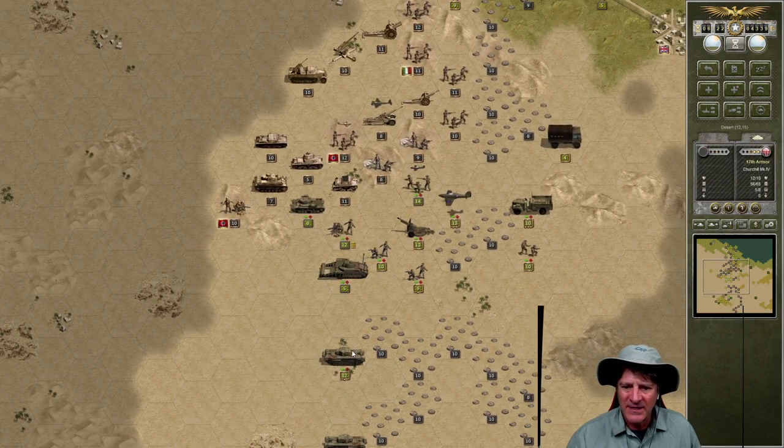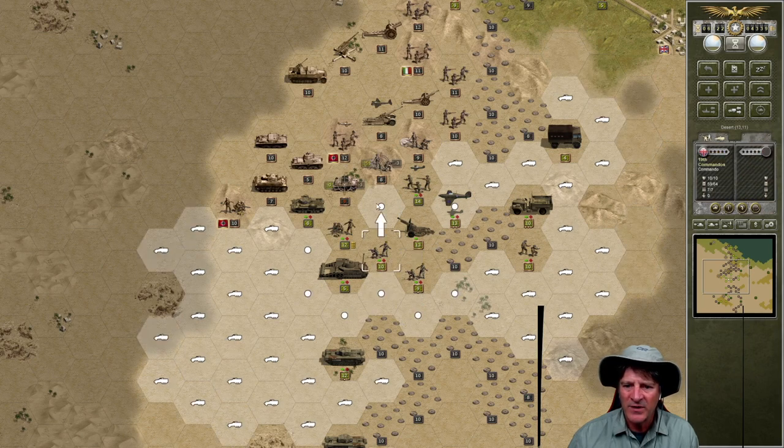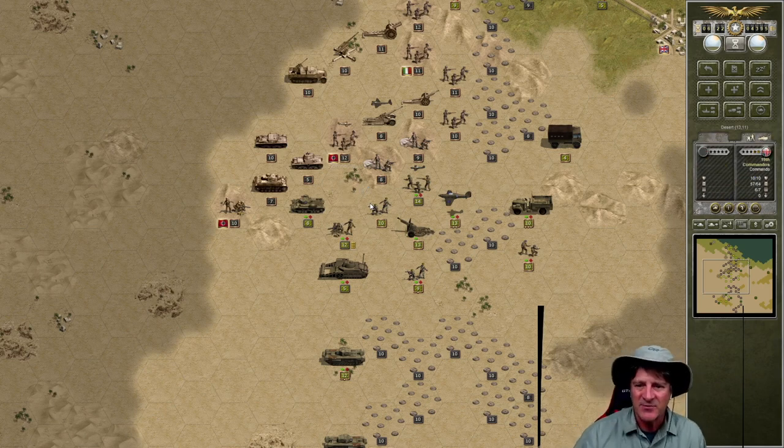The bigger place where we need to solve is up here — there's just a lot going on. I think we might be able to do a suppress, surround, and surrender on this little Latoro division of Italian tanks. Let's have our artillery fire on this — minus two. Does that suppress it? Excellent, it's red! Now we could even bring the 19th commandos right up there. Let's bring the 19th commandos up there — they'll hit them and force the surrender. Minus three — surrenders! Excellent! Surround, suppress, and surrender. Worked like a charm.